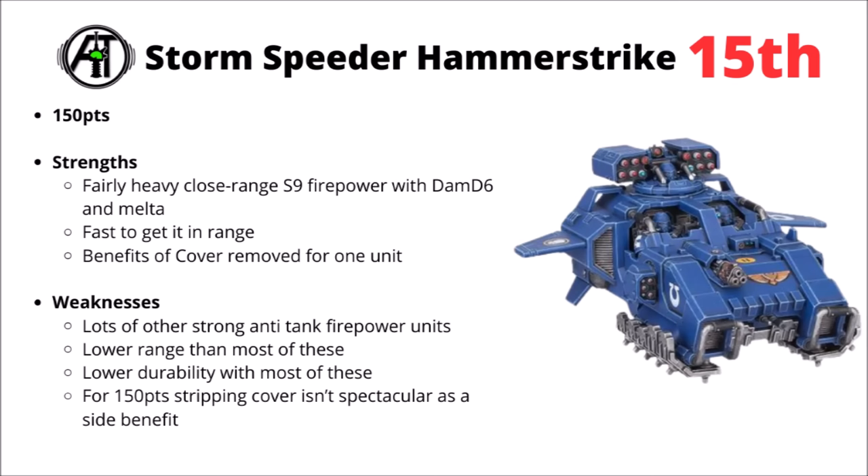Next up we've got the Stormspeeder Hammerstrike at 15th place — 150 points for the Stormspeeder with missiles. This one gets a bunch of Strength 9 firepower with Damage D6 missiles at slightly longer range, and then a big melta destroyer needing to get into 18 inches. It is at least quite fast to get into that range, and it gets to strip the benefits of cover for one unit it manages to target — certainly not a useless thing in 10th edition with cover being fairly easy to obtain. At 150 points I'd still say it's a little bit on the pricey side. Its damage output is okay, but needing to get into 18 inches to really get good, and 9-inch melta range to really shine, means it's going to have issues. As a Storm Speeder it might be fast but it's really not all that tough if it does get that close.